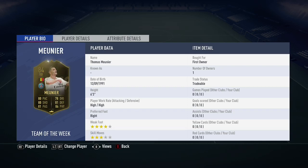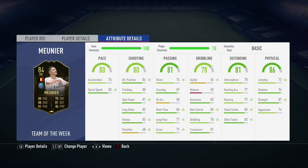He has 6'3" height, high/high work rates, 4-star weak foot, and 3-star skill moves. Stats are very well-rounded: he has 80 pace, 80 shooting, 81 passing, 78 dribbling, 81 defending, and 86 physicality.